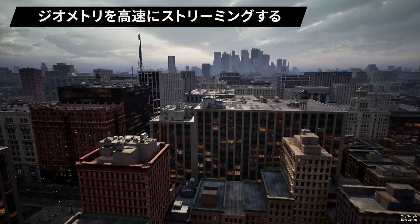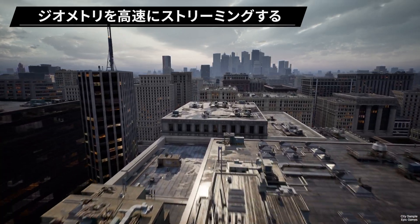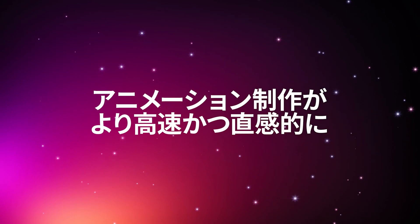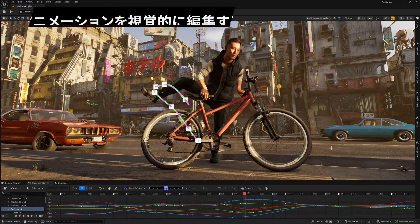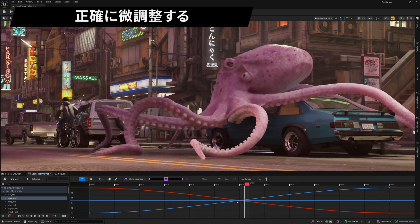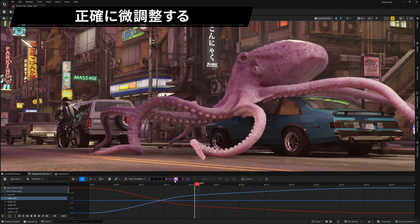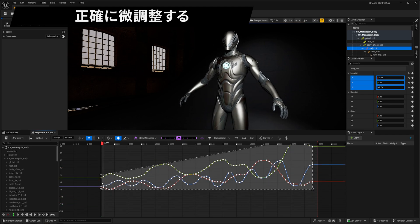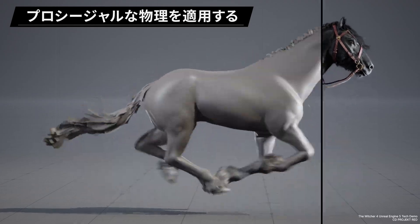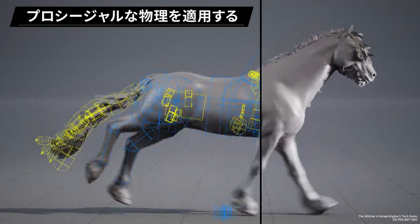Stream geometry faster for smoother loading of massive static worlds. Visually edit animations with an intuitive redesign of motion trails. Quickly and precisely fine-tune animation with revamped tween tools and a redesigned, optimized curve editor. For unmatched realism in your character animation, check out the new physics control rig.